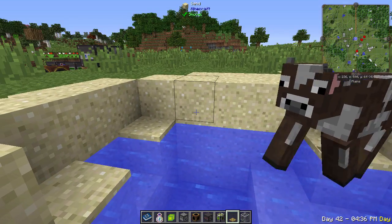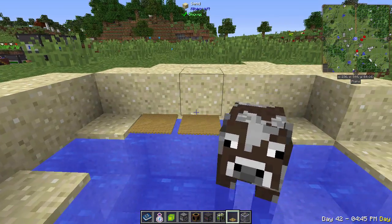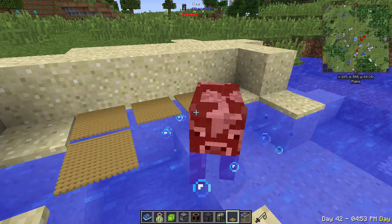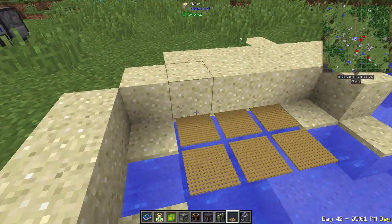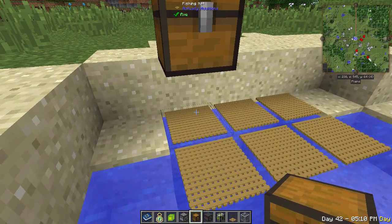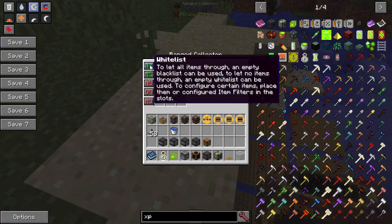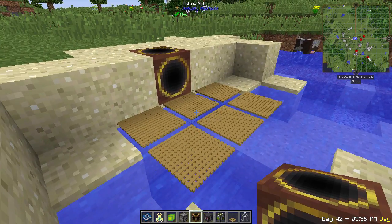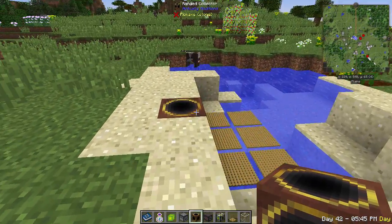The fishing net must be placed hovering over water by clipping it to the side of an adjacent block. It's slow, so place several. Put a chest on top and it'll push items up into it, or use a ranged collector set to blacklist so it grabs everything — fish, enchanted books, anything you'd normally get from fishing, all automated.